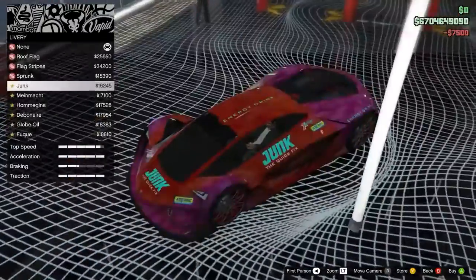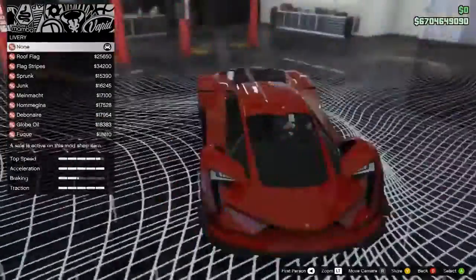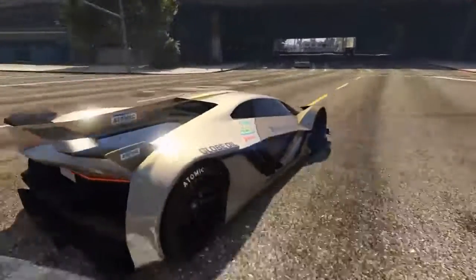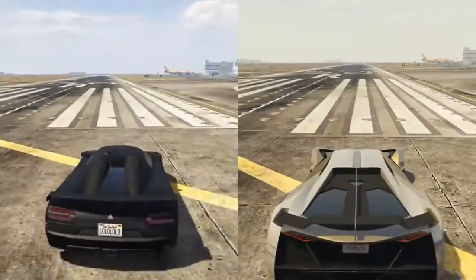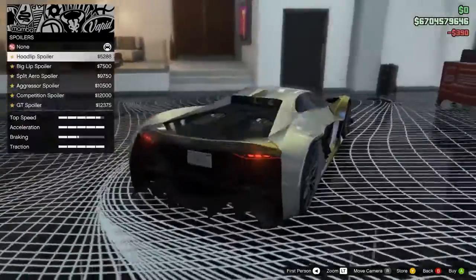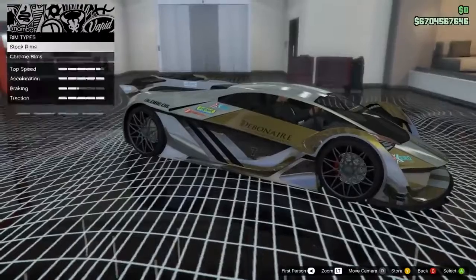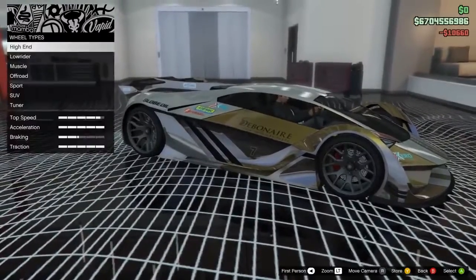Tesseract. The Tesseract is another car with a unique futuristic look. This electric powerhouse released with the SA Super Sport DLC and is certain to turn heads in races as you sail by without a sound. Coming in at $2,825,000, it is slightly more expensive than the X80, but you do get some added features. The customization is very in-depth, allowing you to make the entire windshield black and change almost every part of the car. Due to its electric engine, the Tesseract has incredibly high acceleration and top speed.